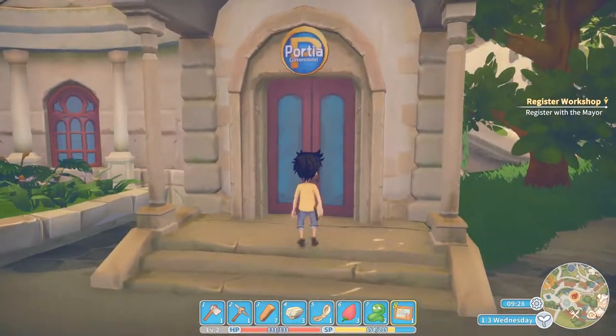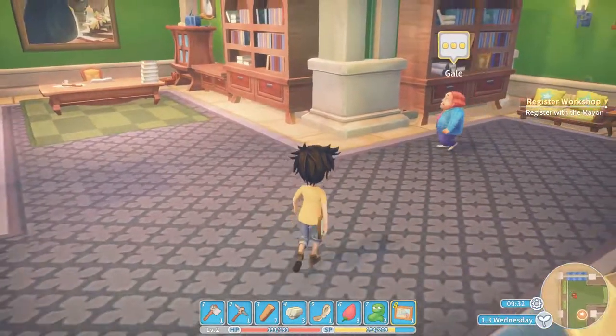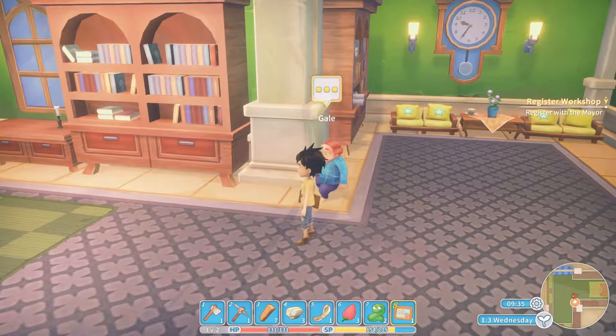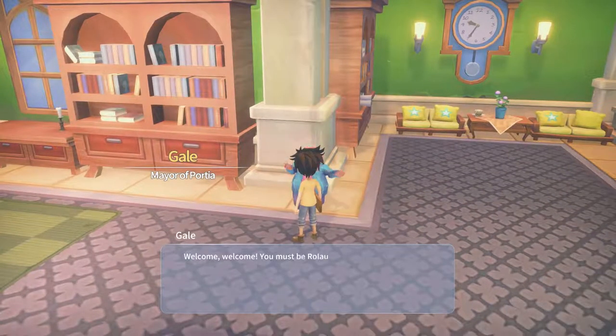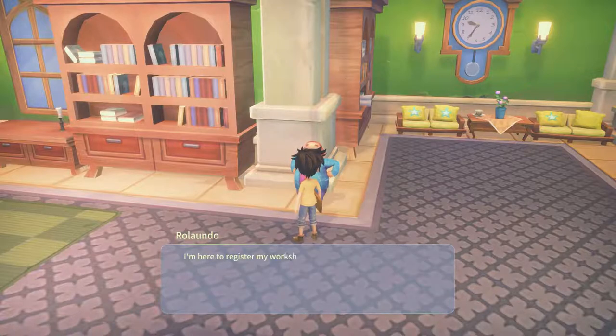This looks like the mayor's office - oh, government, yep. Mayor Gail, let's talk. 'Welcome, welcome, you must be the new builder. I'm Gail, the mayor of this town. It is truly wonderful to see young people getting involved in the telesis of our society.' I'm here to register my workshop. 'Very well, what is the name of your workshop?'